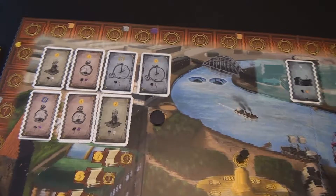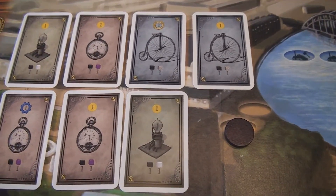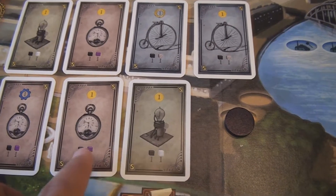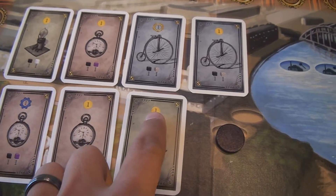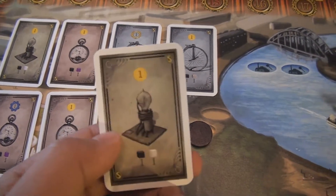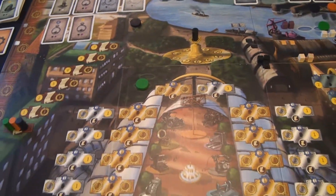If the blue player instead decided to buy a particular invention from the board, he would simply pay whatever resources are shown below into the supply and receive whatever is shown on the card — gaining, for example, one gold — and then discard that card. Very easy to understand how all those actions work.